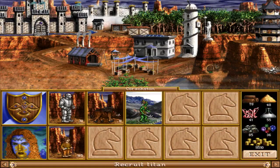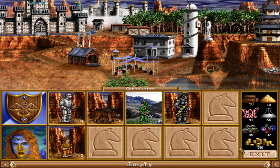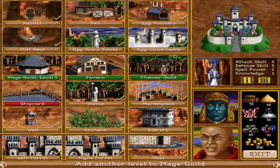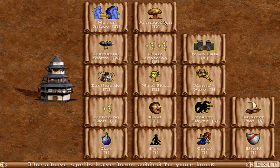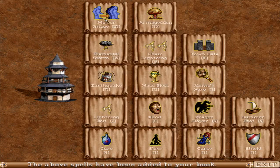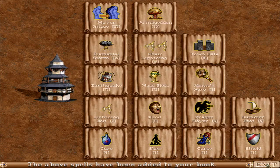Let's buy a couple more titans. Let's buy the top mage guild level. Mirror Image and Armageddon. Mirror Image creates an illusionary unit that duplicates one of your existing units — it does the same damage as the original but will vanish if it takes any damage. So if we could use this on our titan, that'd be pretty awesome. Then Armageddon — Holy Terror strikes the battlefield, causing severe damage to all creatures, friend and foe. Kind of a last-ditch effort, I guess.